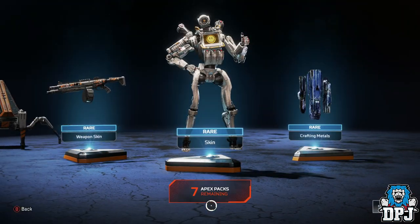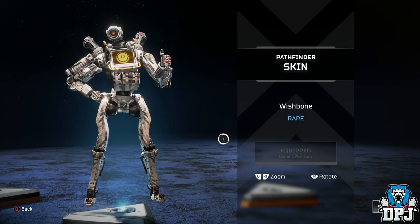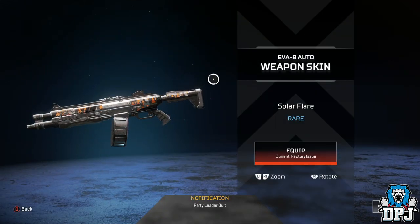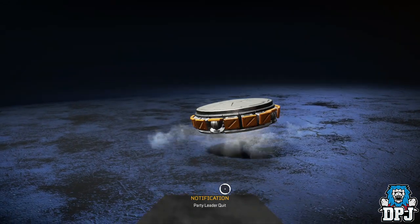I got a rare skin — I'll equip that because I definitely have no skins for this character. I've got more crafting metals, 30 more there. And I got a rare skin for the EVA-8 shotgun, which I don't like — it does not work for me.